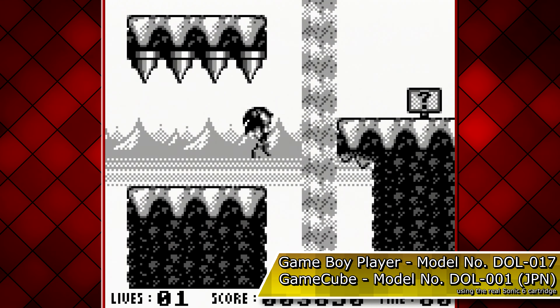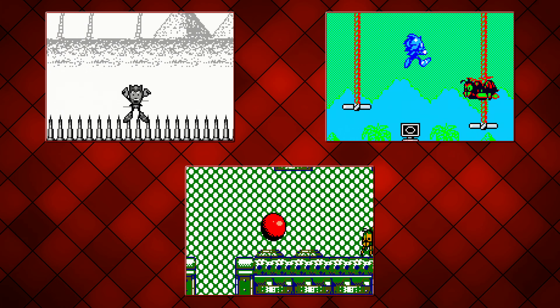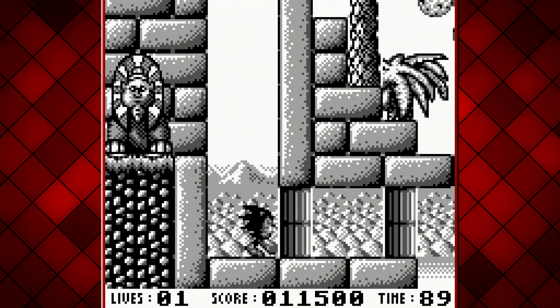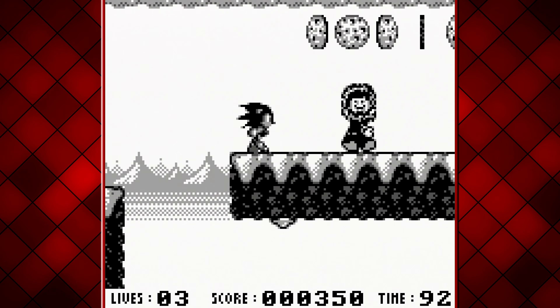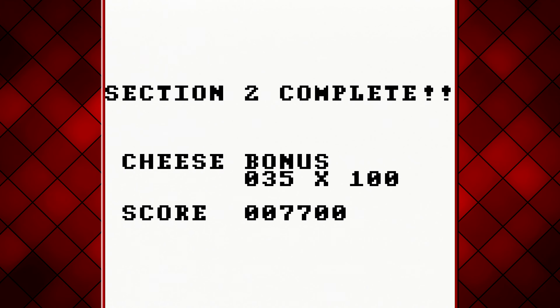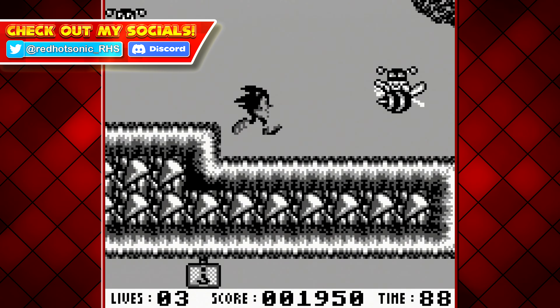I loaded it into my Game Boy Color and firstly it wouldn't pass the BIOS screen, but after applying Deoxit Gold and a gentle clean, we got the ball rolling. Sonic 6, not to be confused with the official Sonic 06, is a bootleg title sold in the late 90s — illegally, of course — because it happens to be a ROM hack of Speedy Gonzales by Sunsoft, which I also have here.